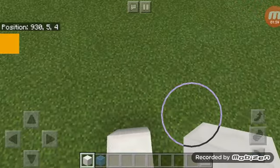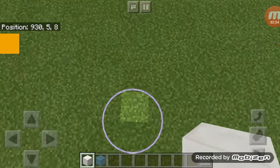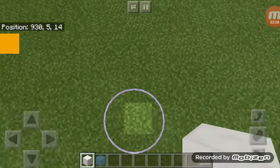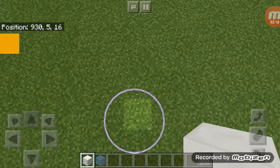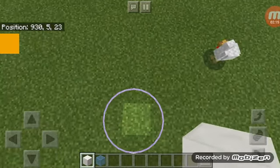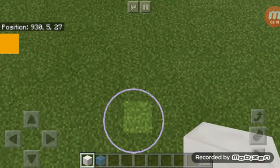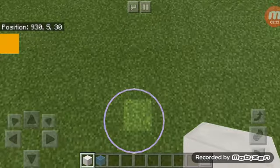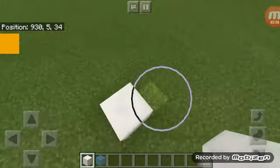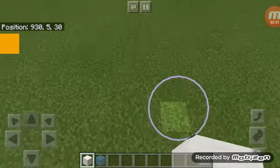So we're going to count another thirty blocks in the other direction — one through thirty — to complete the base footprint.